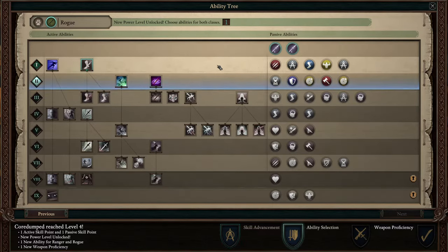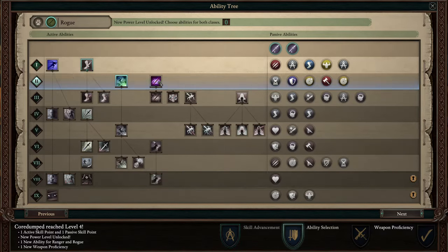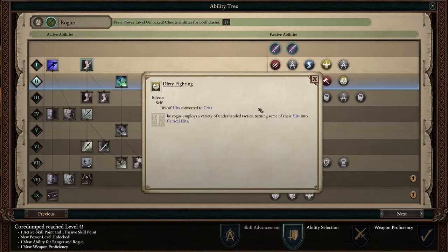In the Rogue tree, there's actually a bunch of things that I want. From this level I want Smoke Veil, to make myself invisible for 5 seconds — it's important for the Assassin. I want Blinding Strike, because it can blind somebody for 15 seconds. Blind is a pretty nasty debuff: it gives a penalty of 5 to perception, plus 50% recovery time, the target is flanked, has less accuracy, less range, and cannot use gaze abilities. I also want Dirty Fighting, which converts some hits into crits — very important. And I also want Two-Handed Style because I want to mostly be using two-handed weapons, probably Arquebuses, but it depends on the items we find.